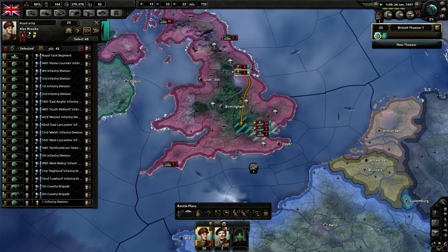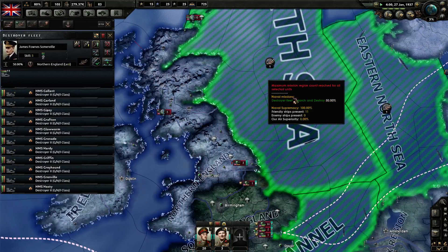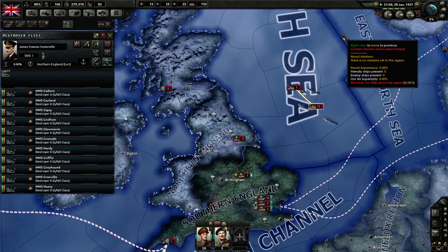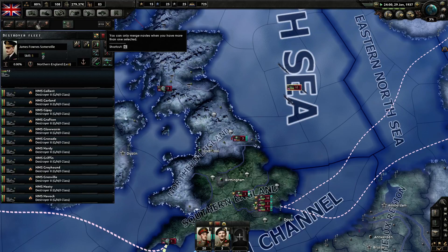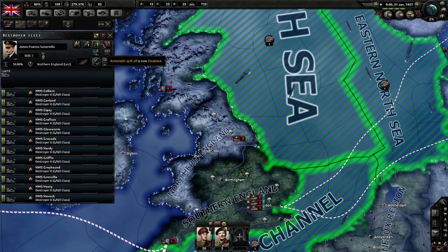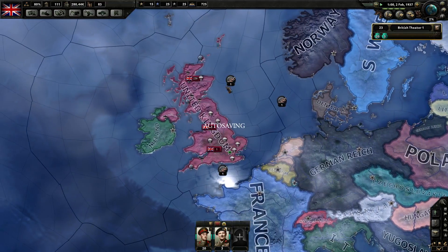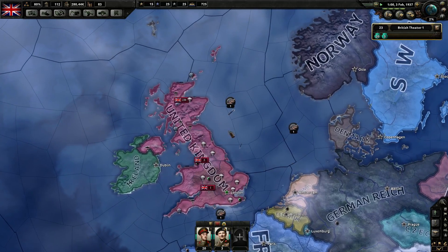Let's unpause and let it run through. It's got these destroyers — put them to destroy fleet, stop the mission search and destroy, bring it back. We can select them, merge, and set search and destroy again. The reason we're doing this is because don't forget the German subs will be a problem, and destroyers will be vitally important in protecting us against the submarines.